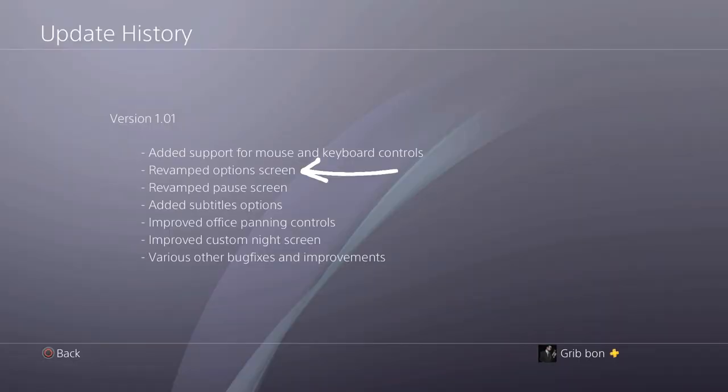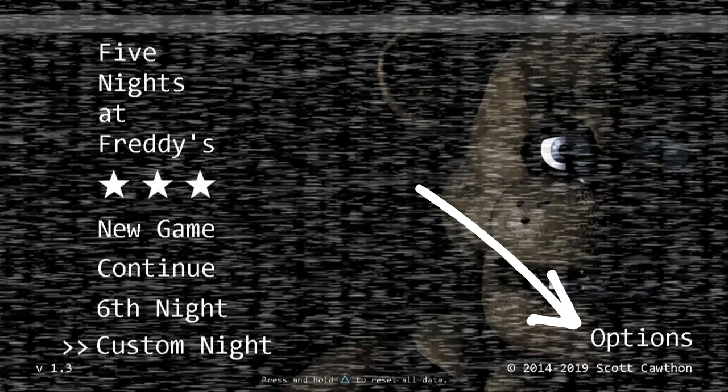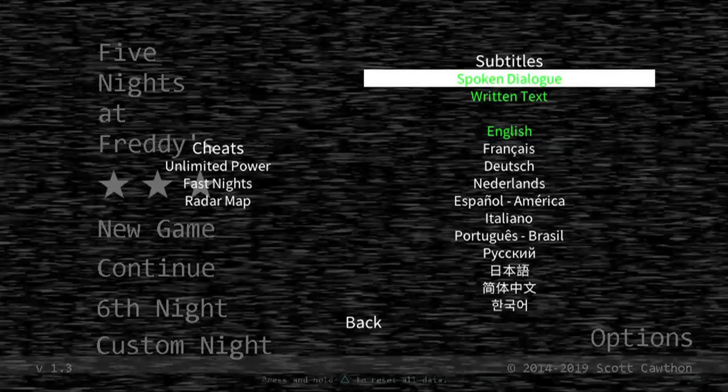Revamped options screen. So 'Unlocks' in the main menu is now 'Options' in the lower right-hand corner. Your cheats are off to the left, and your subtitle screen — spoken and written — are off to the right. Not a crazy amount of new options here, but definitely thoughtful for the people that don't speak English.